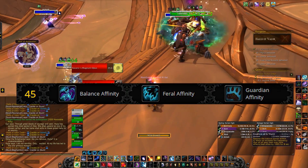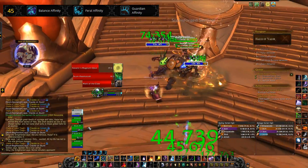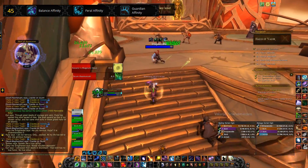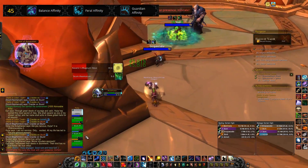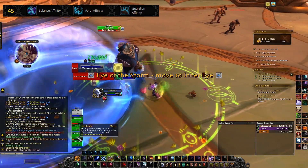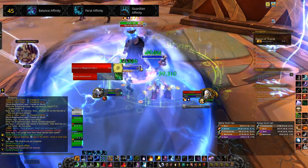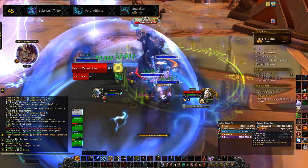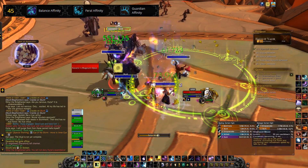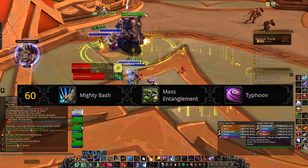Below that we have Balance Affinity, which increases the range of your abilities by 5 yards; Feral Affinity, which improves your movement speed; and Guardian Affinity, which reduces all damage taken by 6%. When it comes to Mythic Keystone runs, I always go with Guardian Affinity because we take a huge amount of damage and it acts as another layer of defence. In raids I sometimes switch to Balance Affinity to increase range, but in Mythic Keystones damage reduction is better.